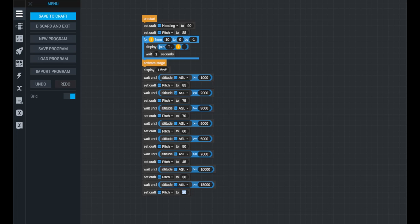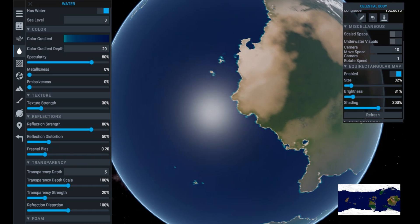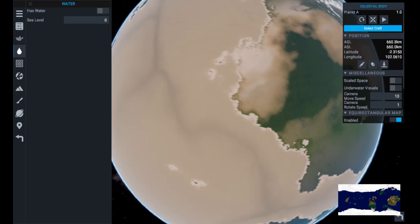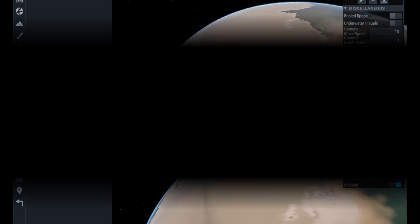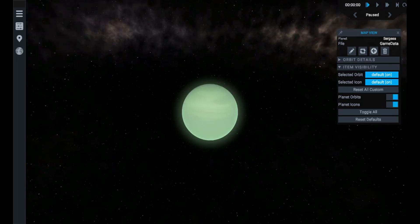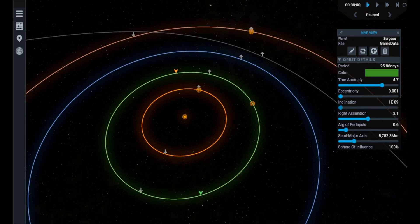Players from beginner to expert can create mind-blowing things with Vizzy. And let's not forget Planet Studio — players can create procedurally generated custom planets, structures, and launch centers, then assemble them into custom solar systems. Simple Rockets 2 has a huge library of user-created planets and systems that players can download and play with freely.